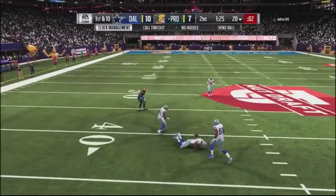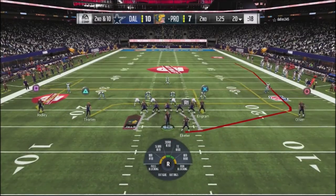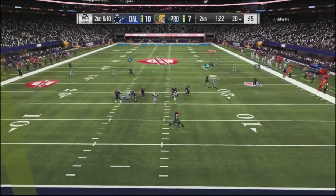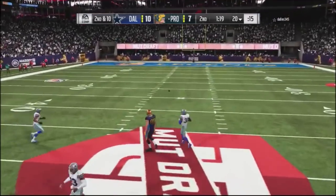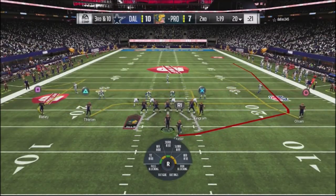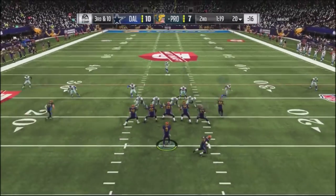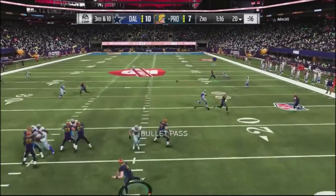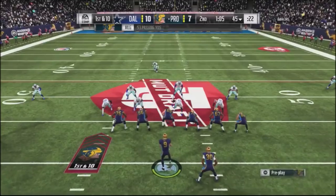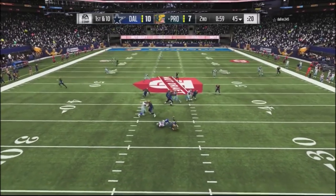He was playing a weird defense — I almost threw an interception. One thing I don't like about draft champions is you don't see the player ratings, so I couldn't figure out what his defense was doing. His defenders weren't playing usual coverages — they were biting different routes. He squashed the line up to take away any runs or draw plays. I try to hit him with a post route and a halfback shark wheel, coming back into a mills concept, but he sacks me.